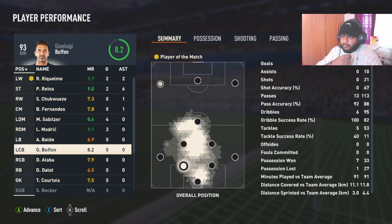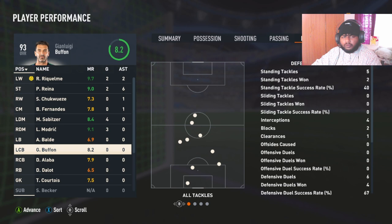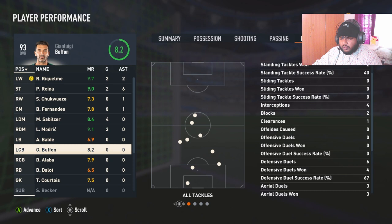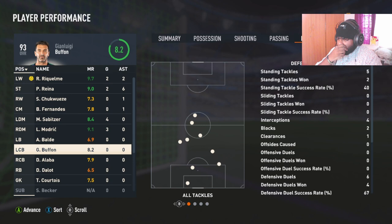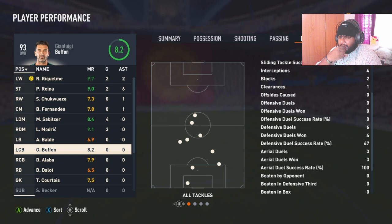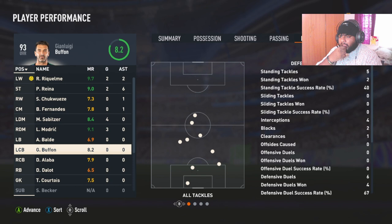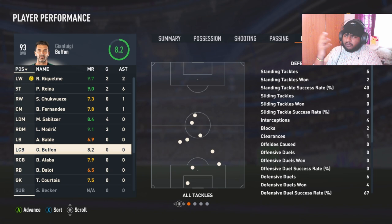Let me tell you about Buffon — his rating was 8.2 in this game. His standing tackle stats show five attempts with a 40% tackling success rate. He's decent — the 93-rated center back Buffon is good. He can win aerial duels because he's tall. I'll test him in Fut Champs and Division Rivals in future videos since I'm keeping him in the team.